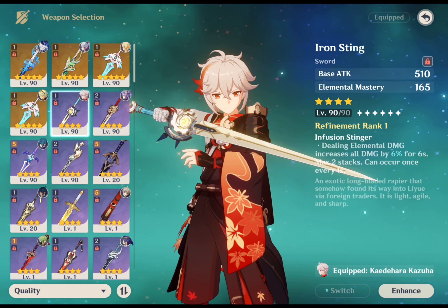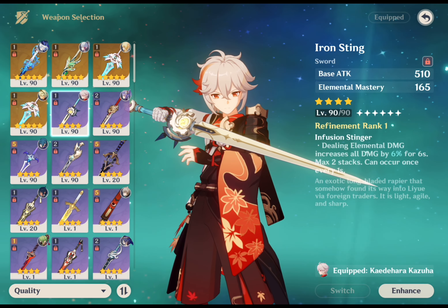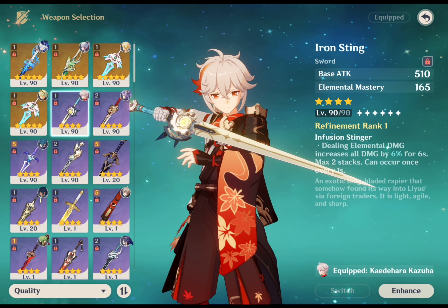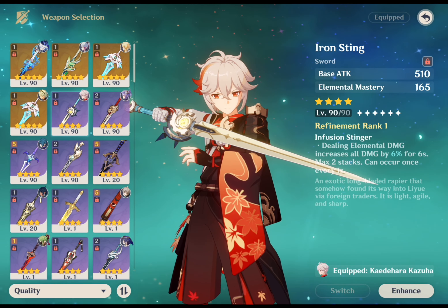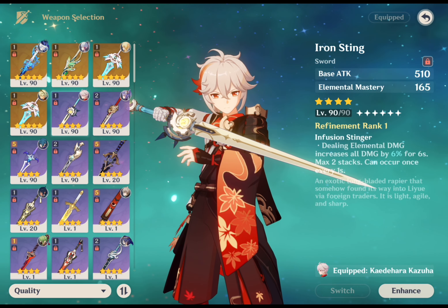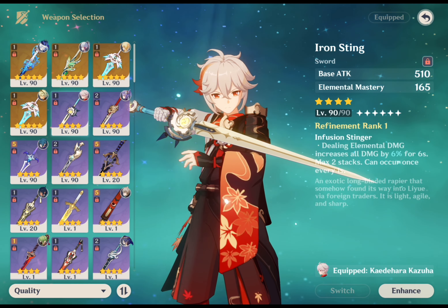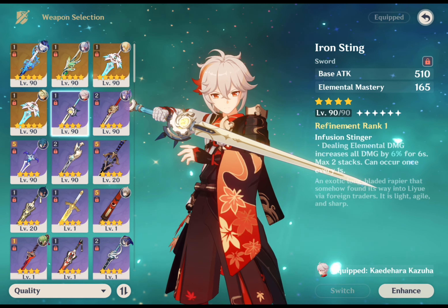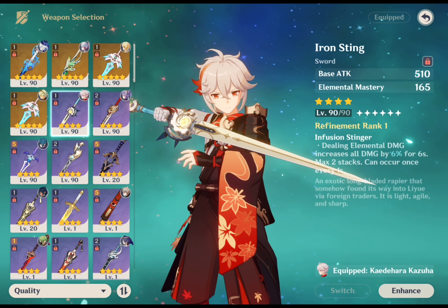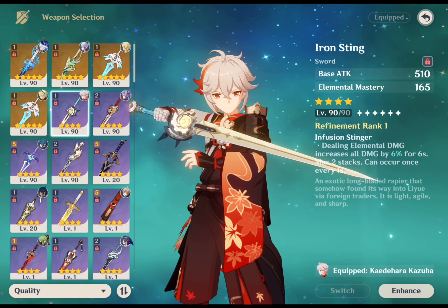His next weapon is Iron Sting, which is easy to obtain as you can forge it at the blacksmith shop. It's actually one of the top 4 choices for Kazuha, especially if you don't want to spend wishes. It gives him a bonus of 36-165 EM points depending on level, and its passive increases all damage he deals by 6-12% for 6 seconds every time he deals elemental damage — stackable twice and procable once per second. Since Kazuha is always dealing elemental damage, he'll always be getting value from this. The 510 base attack at level 90 isn't too shabby either.